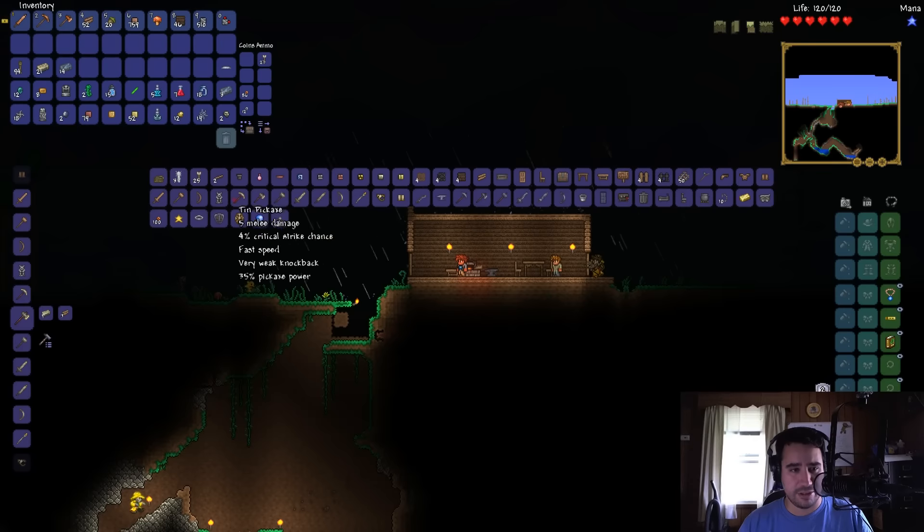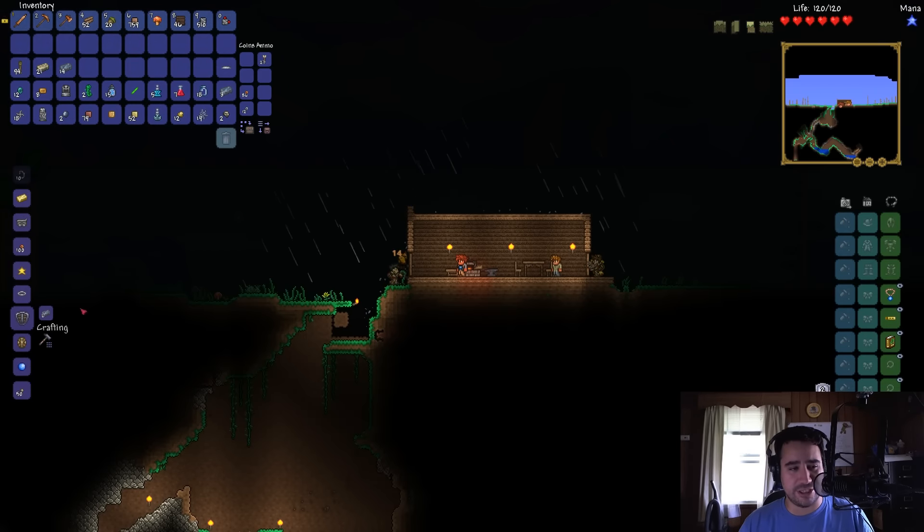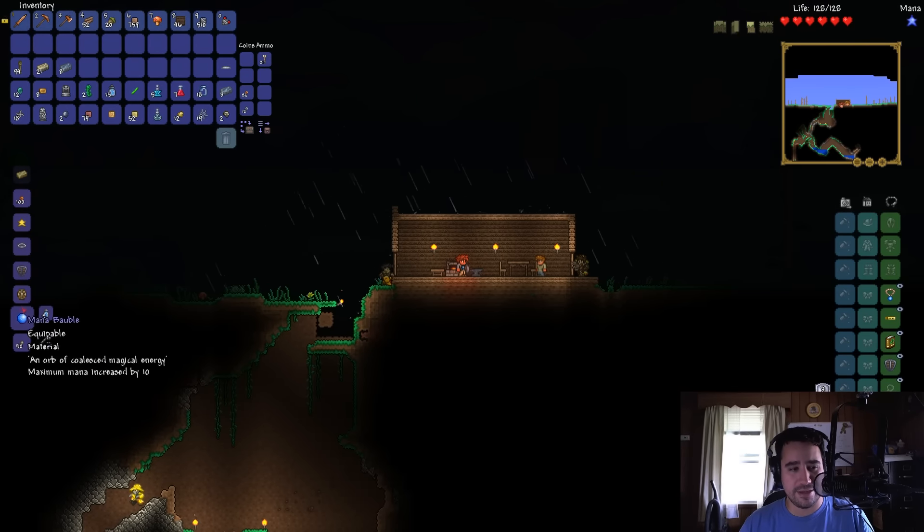Nobody home! In the meantime we'll go ahead and upgrade our armor because we have no armor. It'd be nice to have some wood. And look - there we have a lead shield. Equipable, defense, maximum. Let's go with a lead shield because we don't have one. Let's go ahead and throw you on an accessory slot for now. Nice to have a shield with defense - it's always good. Part of the Thorium mod. And there's a mana bauble - very nice.